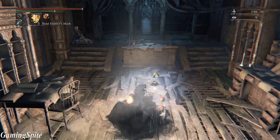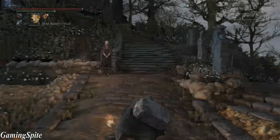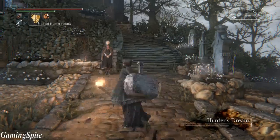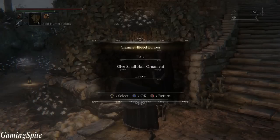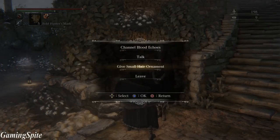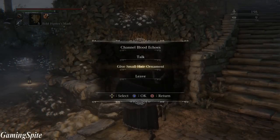We're going to give it to the Doll — that's the person you give it to. All you have to do is walk up to her and talk to her, and then the game will give you the option to give her the small hair ornament. I'm not sure what this does, but let's see what happens.